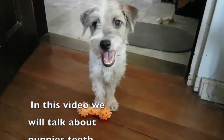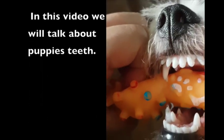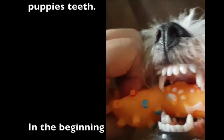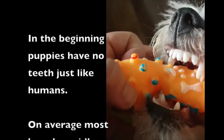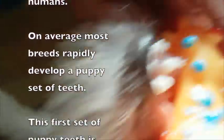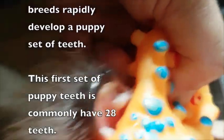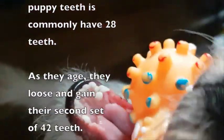In this video, we will talk about puppy teeth. In the beginning, puppies have no teeth, just like humans. On average, most breeds rapidly develop a puppy's set of teeth. This first set of puppy teeth will commonly have 28 teeth.